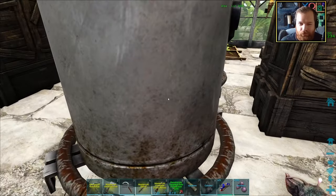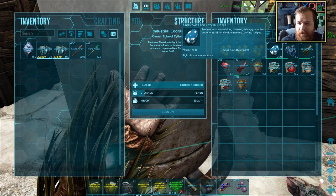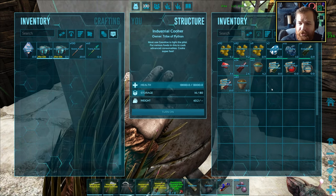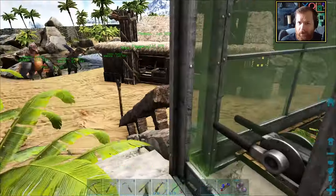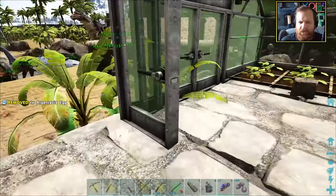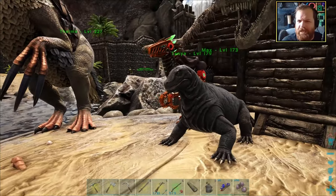Since we have an industrial cooker, maybe that could be the next thing we do. I've been periodically picking up random eggs from around the base - we've got two Argentavis eggs, for example. I'm hoping that I'll be able to start making kibble as I go along here. I just need to figure out how to make the kibble because I don't know if you can get the recipe sheets for the kibble recipes. Maybe I'll have to go wiki hunting for those.